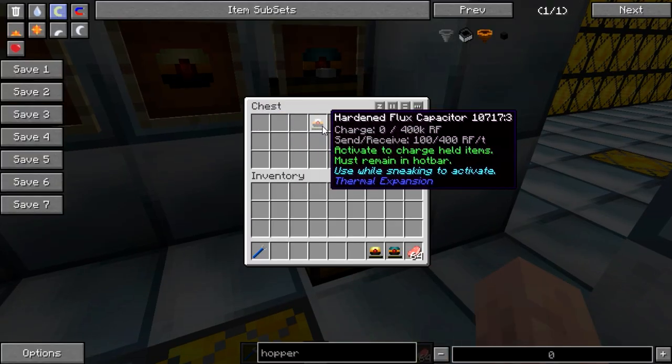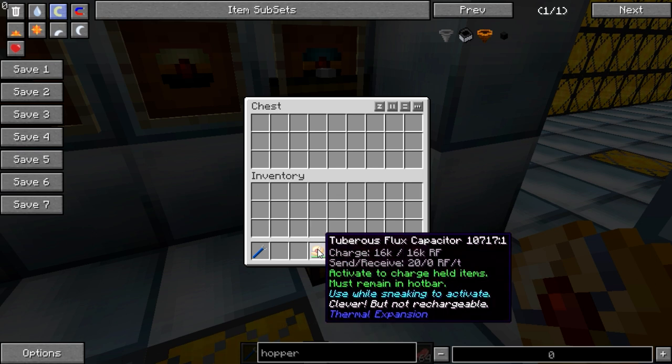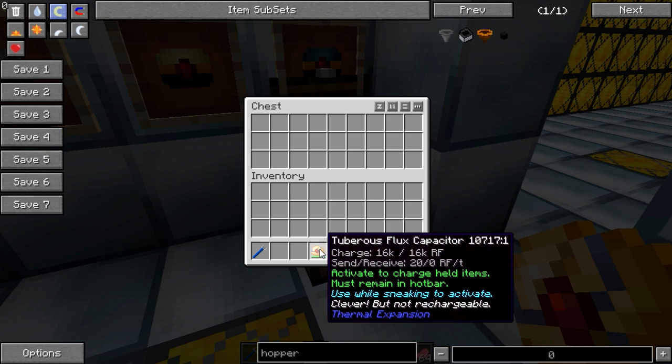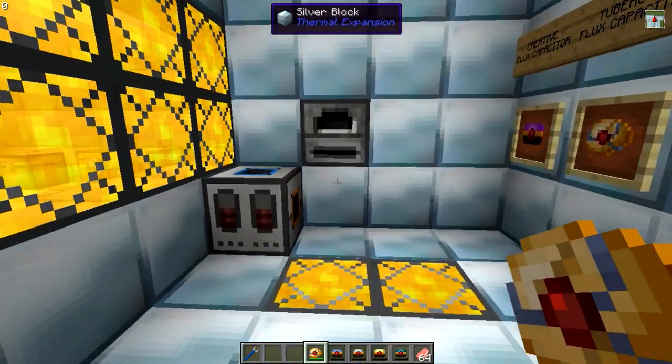I've got some of these in here so we'll grab these out. Now if you hold shift over these you can see how much power they have held in them, or how much they can be recharged. Not this tuberous one though, as this is a one-use item and it's disposable. If you press R over it you can see its recipe — quite simple: potato, a bit of redstone, and a lead nugget.